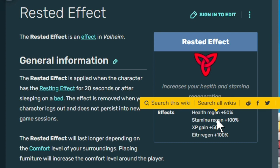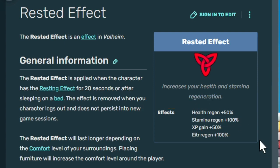I'll also test it and show you that this is true, it actually works, so keep watching the video to find that out. Here's the rested buff itself: it's 50% increased health regeneration, double the stamina regen, 50% increased experience regeneration, and double the magic regeneration.